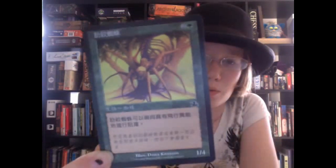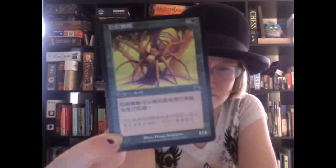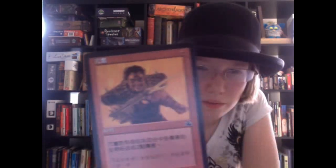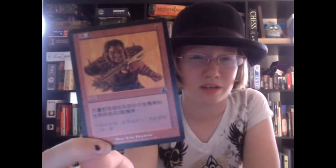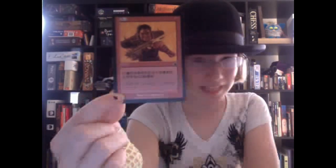Next we have a green card, which is two colorless and one forest. I think it would be a spider because it looks like a giant spider, and it is a 1/4, so I'm assuming it's a creature. Next we have a red card, which is one red — a guy behind flames that's red with weird face paint and a weird looking knife.